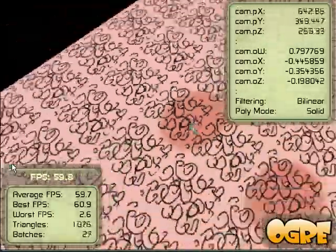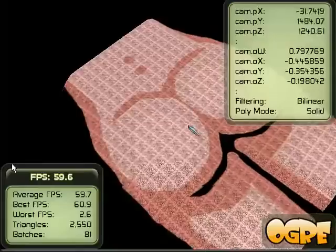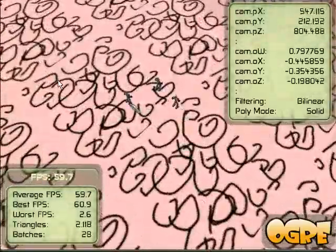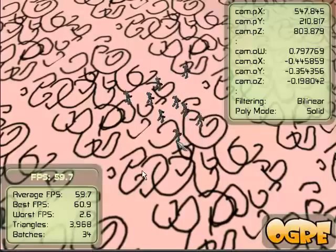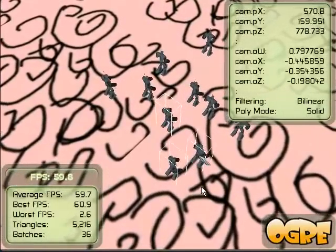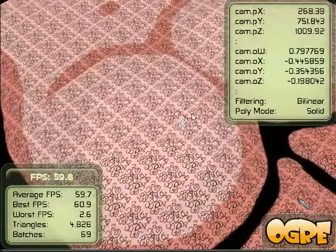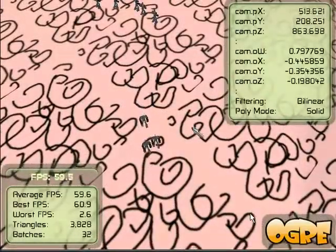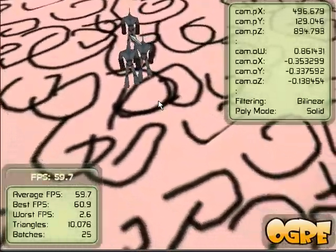We've also got ray casting, so you can place objects where the cursor is on the screen. You can select them — there's no drag select yet, so it's very simple. You have to click on them a second time to deselect them. And you left-click as well to order them to move around, and you can set multiple waypoints.